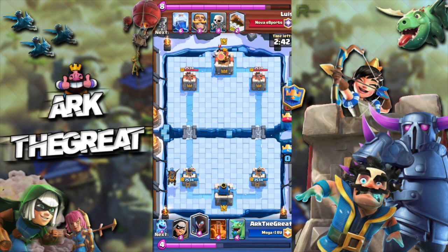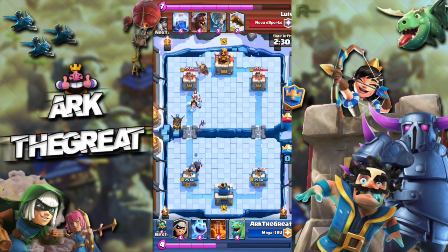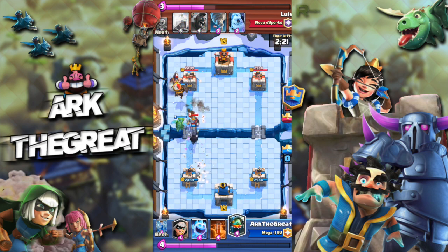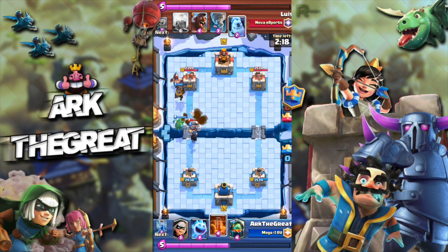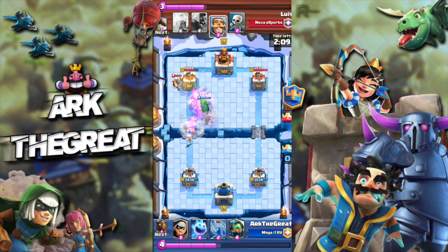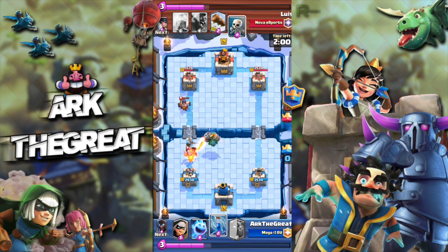Since this isn't a video where we have pump, we need to keep the pressure on with the Lava Hound — there's no reason to wait for double elixir, you just go for it ASAP. My opponent had a poor starting hand so he struggled to get to his Executioner, having to play four cards first. I'm just going to poison that — we get about 1000 damage on his tower and our Inferno Dragon cleans up.